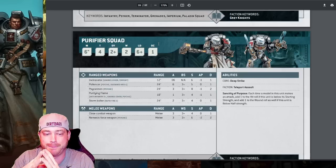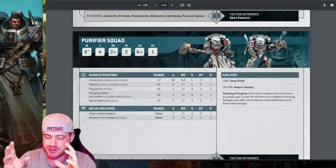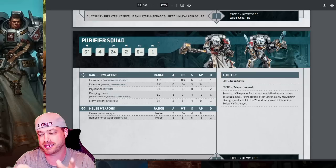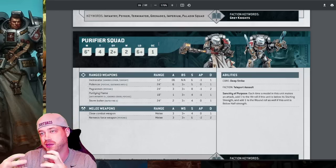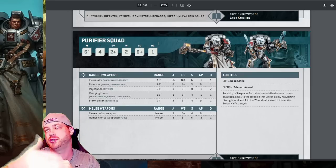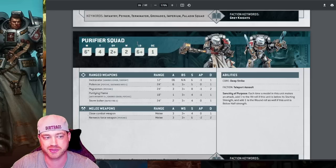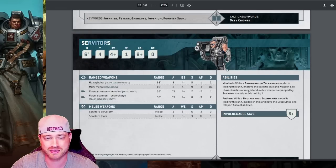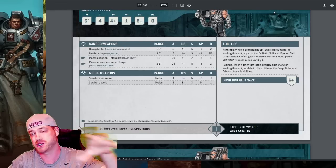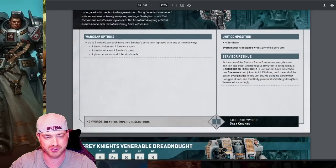Purifiers — 10-man with Crow, come down within three inches and nuke. The 395-point combo has to earn its points back. Coming down and nuking a squad of Possessed, shooting bikes, being far enough to avoid getting charged while killing enough to set up the next turn — they're the super-aggressive come-down-and-kill-something unit, especially with two-up ignore cover. Servitors I haven't run — I'd rather bring Inquisitor Henchmen at 35 points.